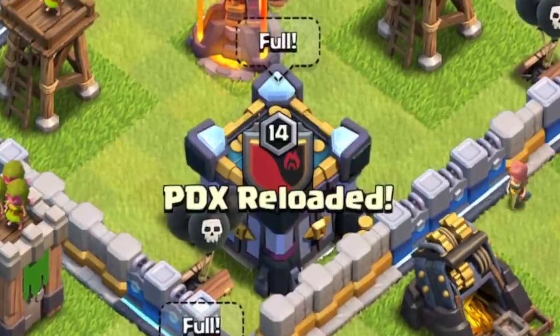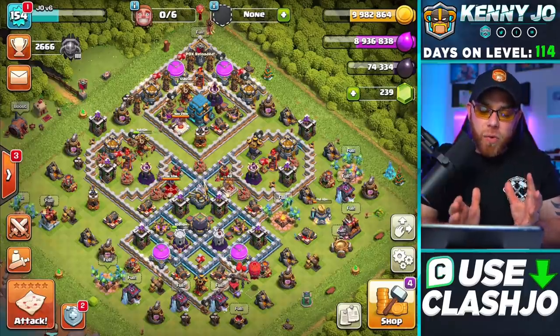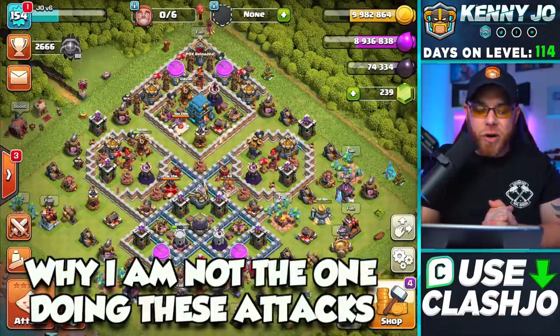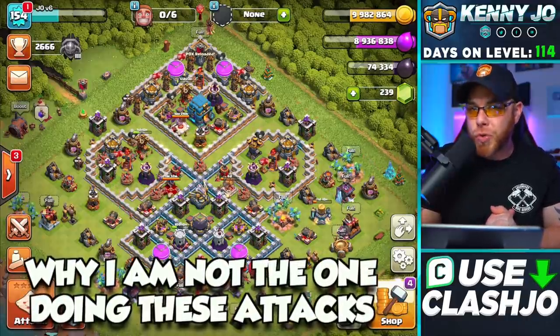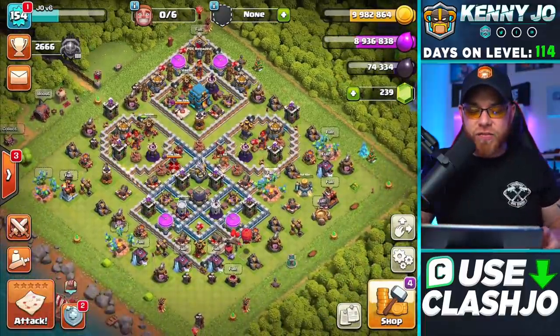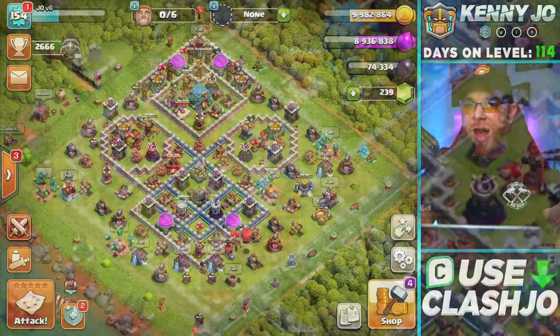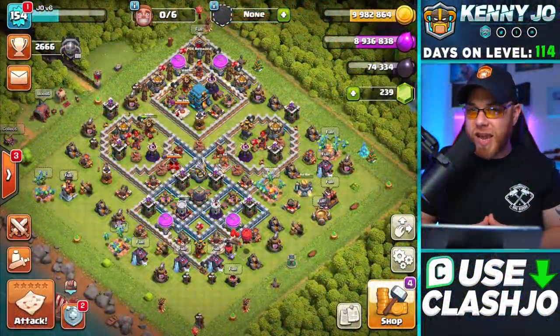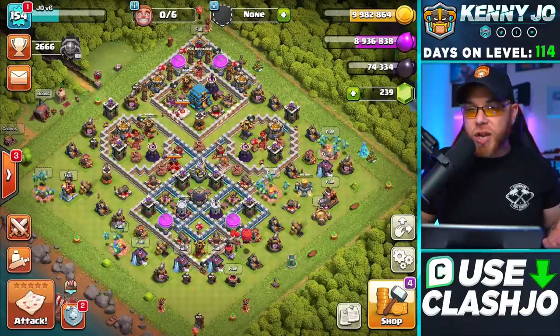So that was two different attack strategies — most of you probably prefer the dragons over the mass hog rider, but they were both beautiful attacks from our players over in Paradox Reloaded. I also want to address the question that pops up regularly in comments: players are always asking why aren't you using these attack strategies in clan war, Joe? The fact of the matter is we are playing free-to-play — we are grinding heroes, trying to get them done as soon as the game will allow us, because we don't have a lot of magic items and we don't buy the gold pass.